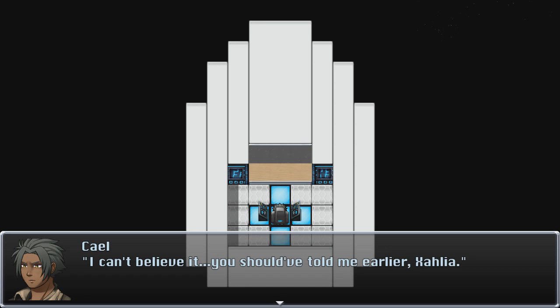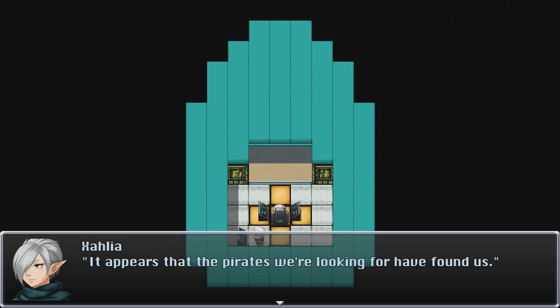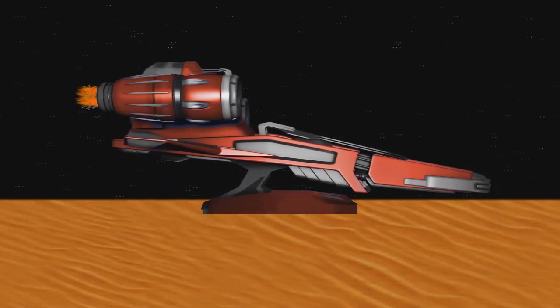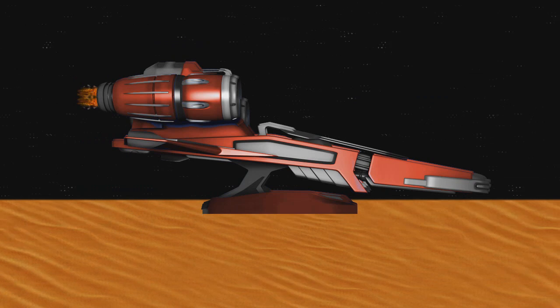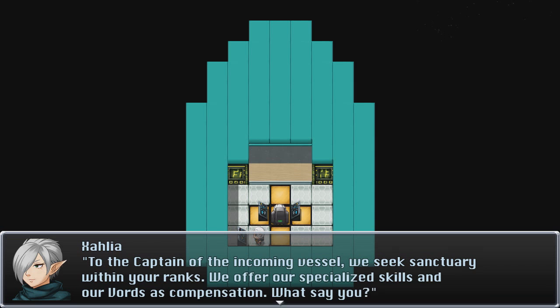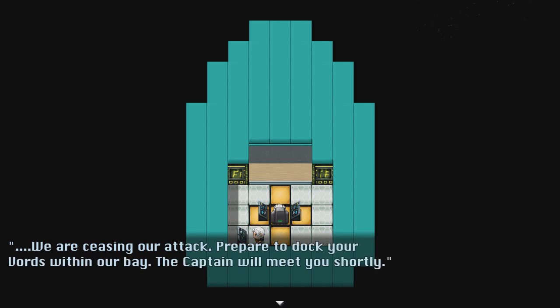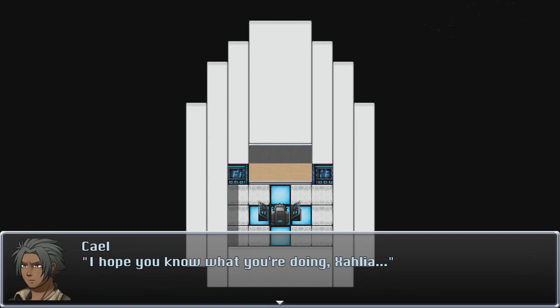I can't believe it — you should have told me earlier, Zalia. It appears that the pirates we were looking for have found us. To the captain of the incoming vessel: we seek sanctuary within your ranks. We offer our specialized skills and our vords as compensation — what say you? We are seizing our attack. Prepare to dock your vords within our bay; the captain will meet you shortly. Well, this ought to be interesting.